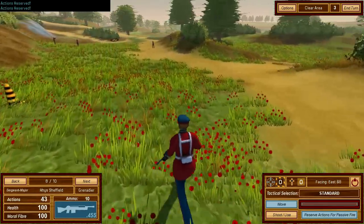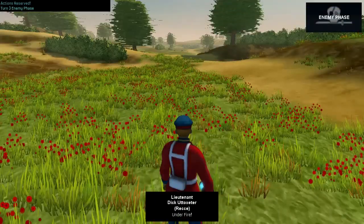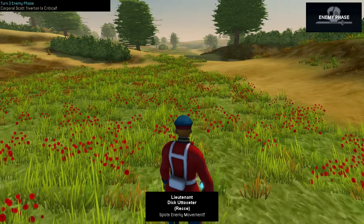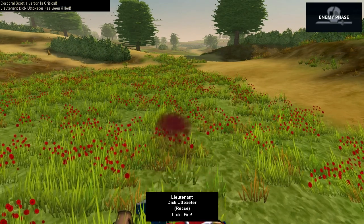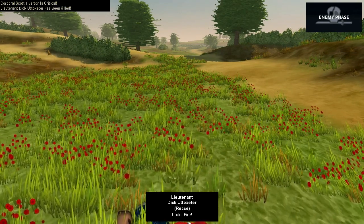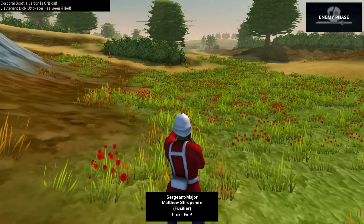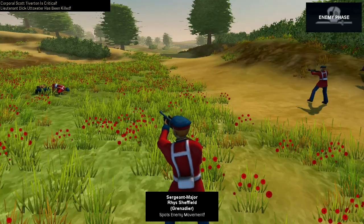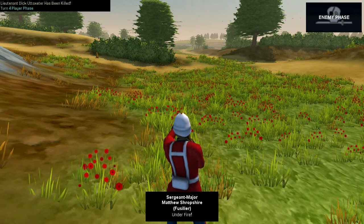I spotted some enemy movement. Under fire — he made a noise like he'd been shot. I shot him in the shoulder. Let's see how the men hold up. He'd be all right — he's got a white hat on, like a pith helmet. That will protect you.